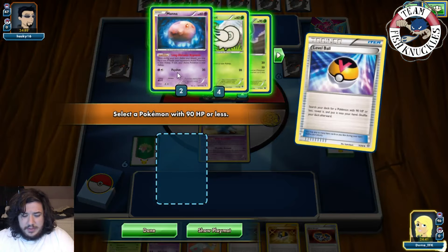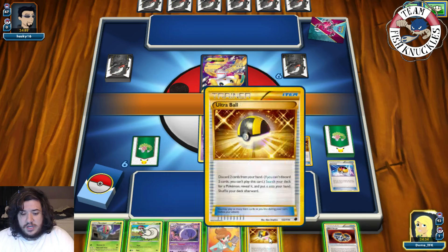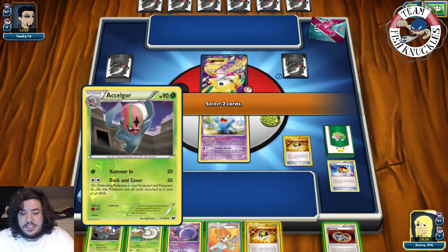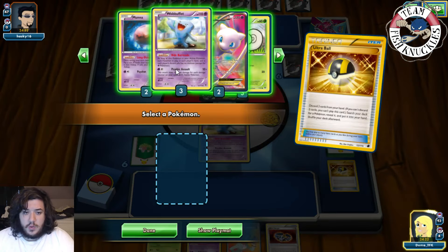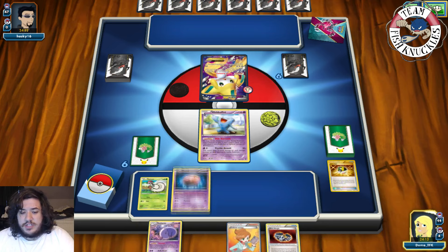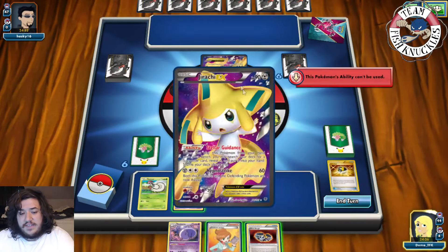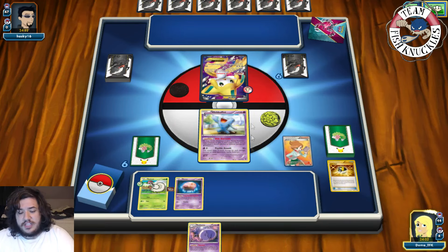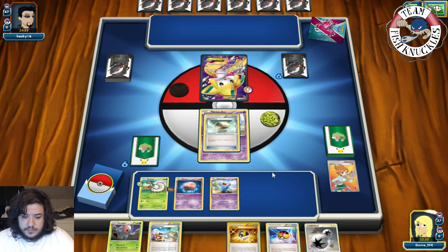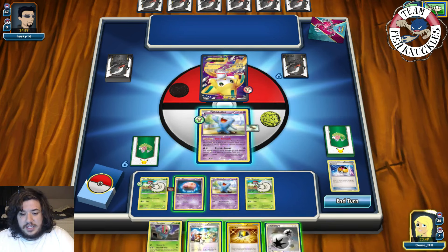With the Love Ball we grab a Shelmet. We Ultra Ball, discard a Shelmet and grab a Munna. We put both down — Shelmet and Munna. We decide to Juniper: discard our hand and draw seven new cards. We get a Float Stone, Wobbuffet, and DCE. We put down Float Stone, Love Ball for another Shelmet, then play Tropical Beach to draw four new cards. We have a Mew as well. We put down Shelmet and end our turn.